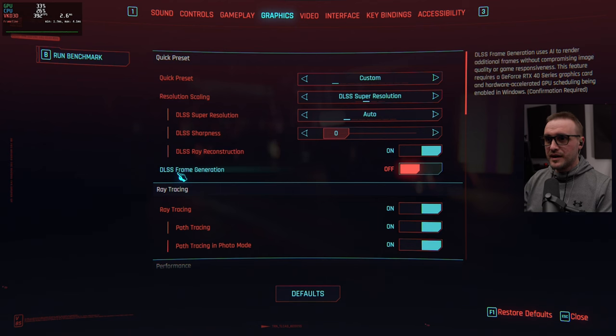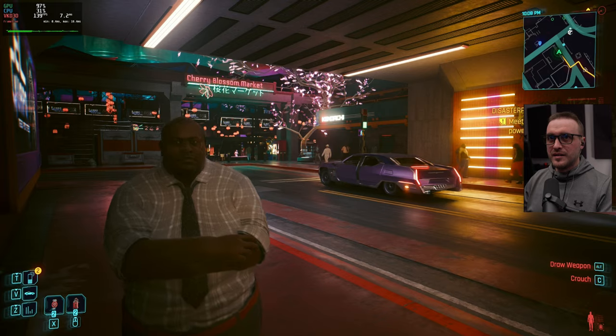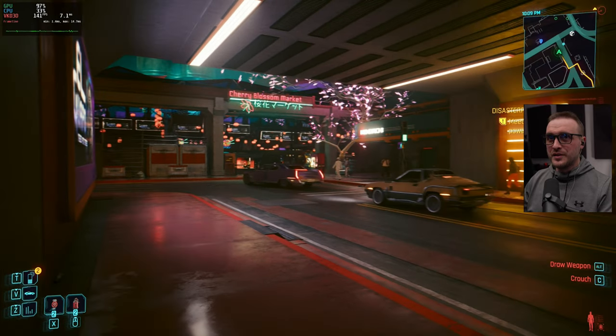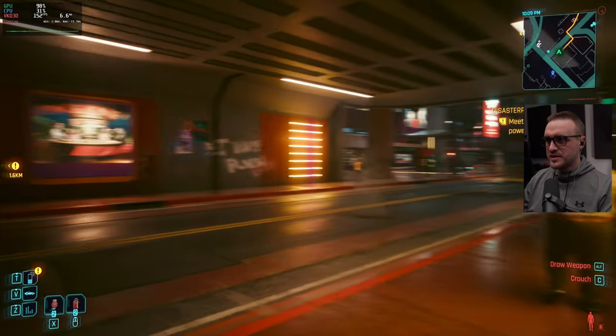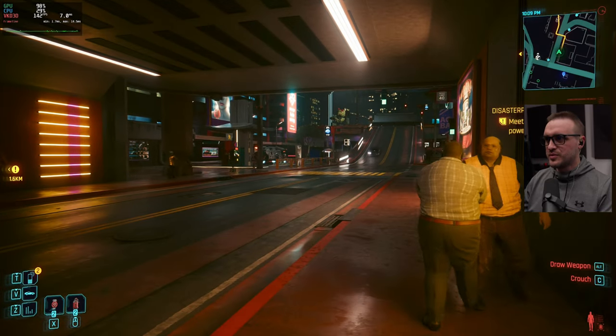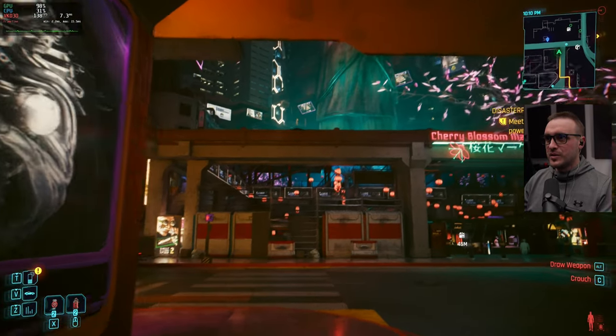By going into settings and activating DLSS frame generation and applying it, now I have like 140 fps — I gained 60 fps. The game is still smooth, everything is cool.